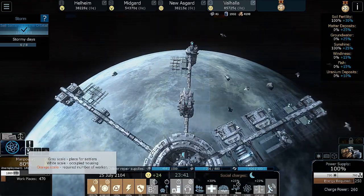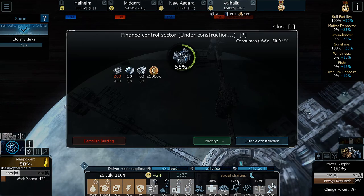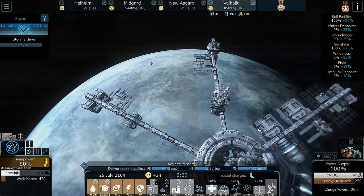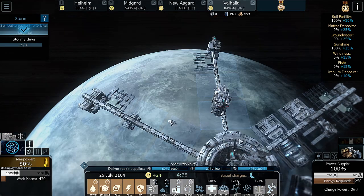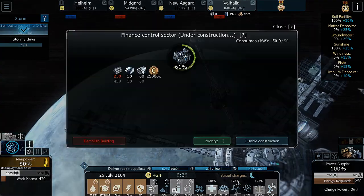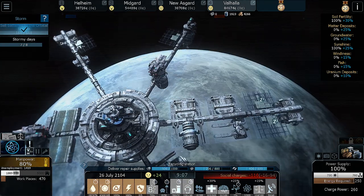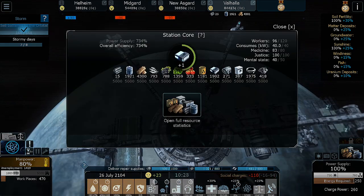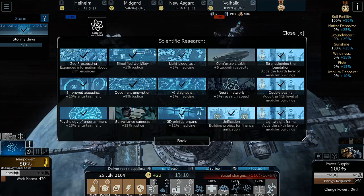Hop back up to Valhalla. Only have 470 workplaces for 18,890 people. So let's get all of the matter flowing to this guy if we can, just to try and get it built as fast as possible. I have a lot of matter being produced — it produces three at a time and we just have a crap ton of debris. Research is completed!